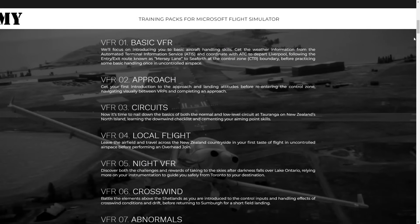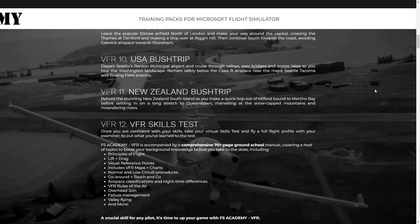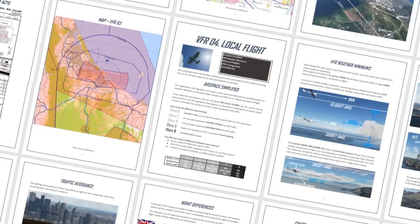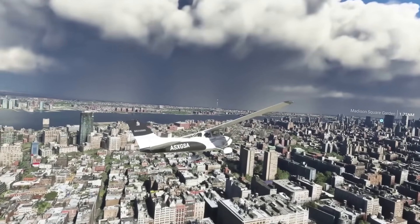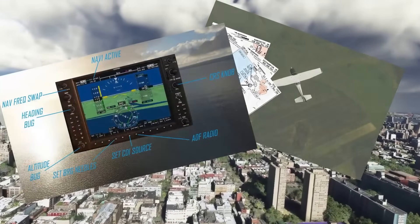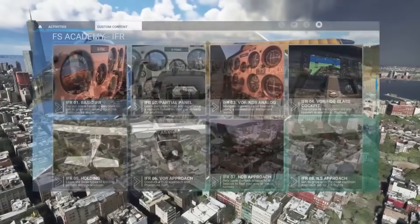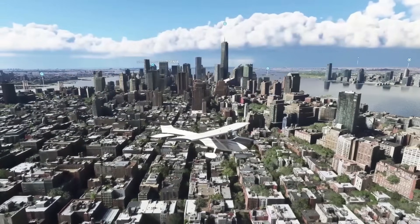This video is proudly sponsored by FS Academy and they've got a new bundle called Zero to Hero which offers five training packs in one package: IFR, VFR, Jetliner, Navigator and Commander. Priced at £69.99, this represents roughly around a 40% discount from the full line-up, with a total of 60 training missions produced by a real-world airline captain. All the links for FS Academy will be in the description below.